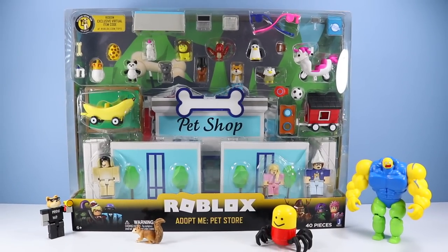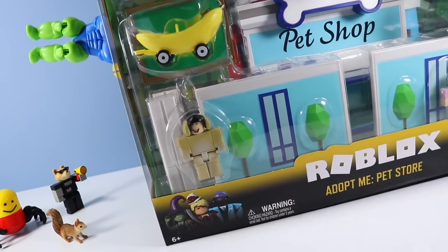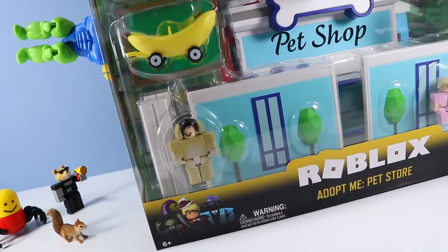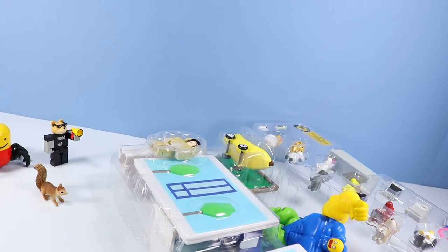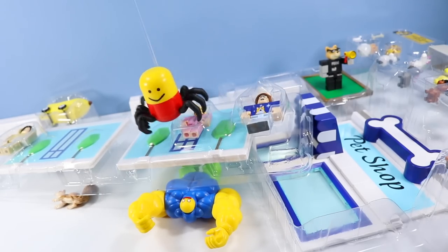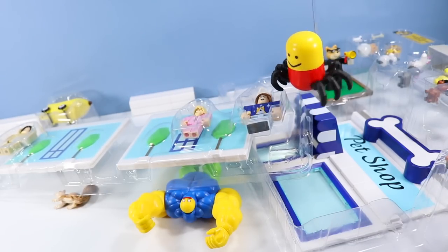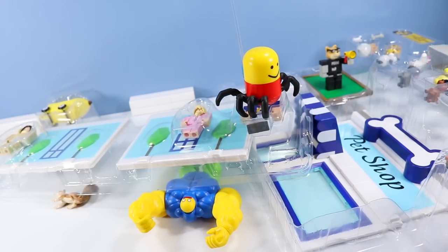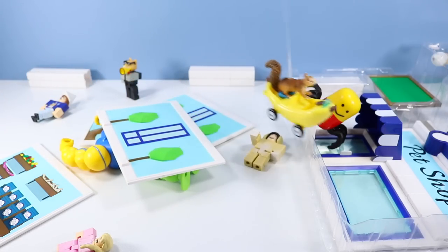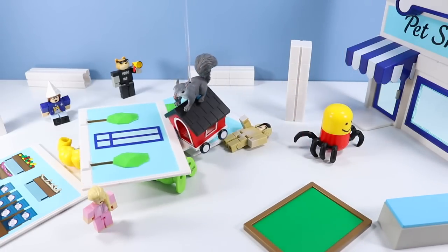Let's figure out how to open this thing and enjoy many of the items inside. Super Noob's doing everything he can to get inside. What a feat of strength! Careful, Super Noob! Super Noob is pinned! But it looks like Despacito Spider is helping out. We'll get this pet store built yet. Landry has found the banana car, and Big Gray Squirrel has found the doghouse car.